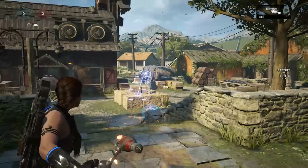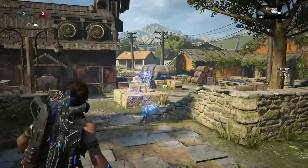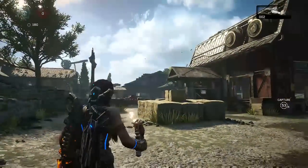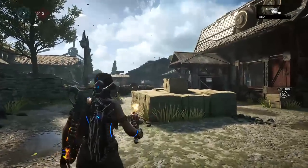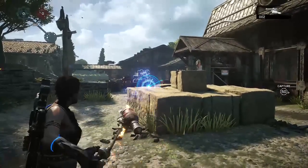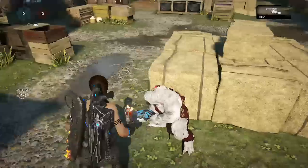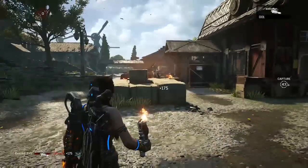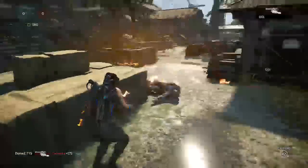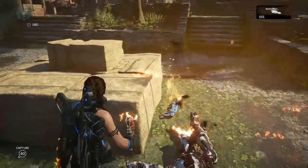Hey, what's up guys, it's your boy Domes here. Today I want to show you guys how to throw perfect instants. The best way to throw instants when someone is on cover is to actually just land it on the cover in front of them. So let's say your opponent is right here and you know where he is — if you hold it or even quick throw it, you land it on the cover and it will kill your opponent. It's currently the best way to kill someone while they're on cover with an instant.